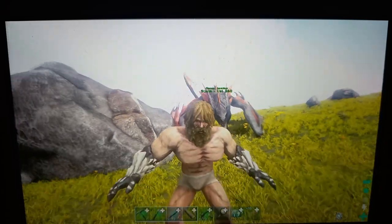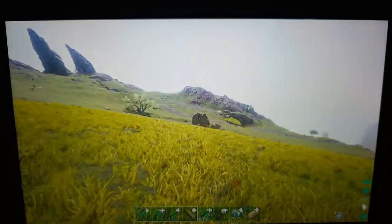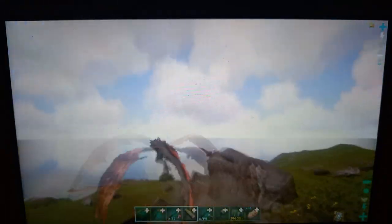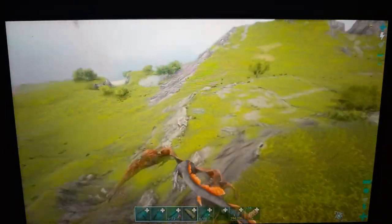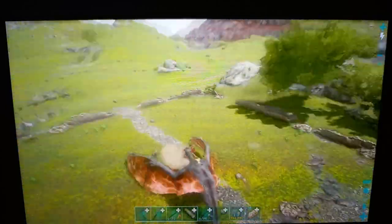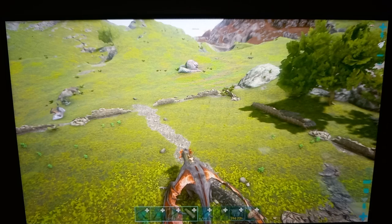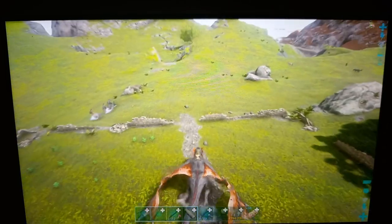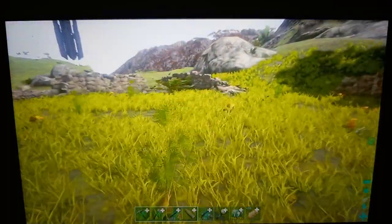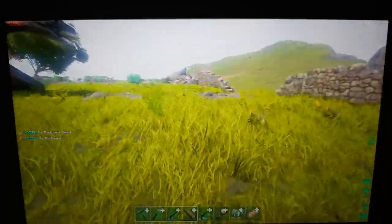What's up guys, we're back with another video. Today I'm gonna show you guys how to tame an Equus. I already found one at a pretty decent level. First you're gonna want to grab some Rockarrot — the kibble is Simple Kibble, I think I'm correct. You can give Mejoberries but that ruins the taming effectiveness a bit. Rockarrot is the second best option.